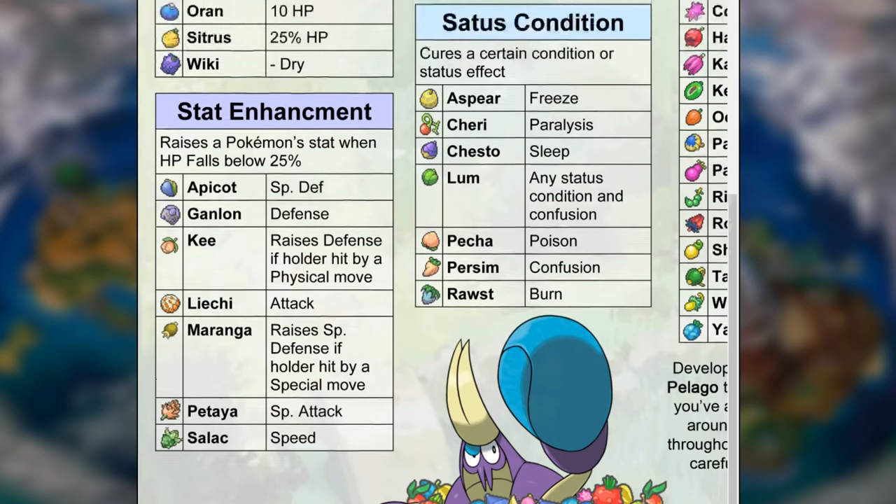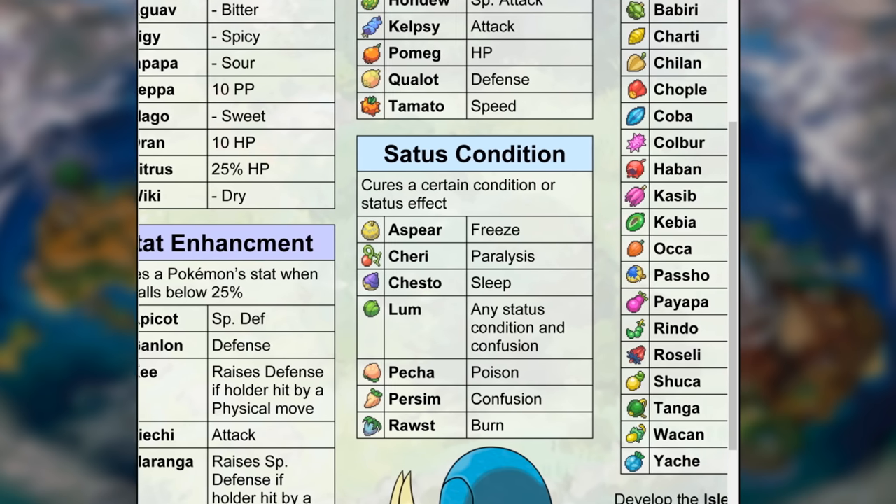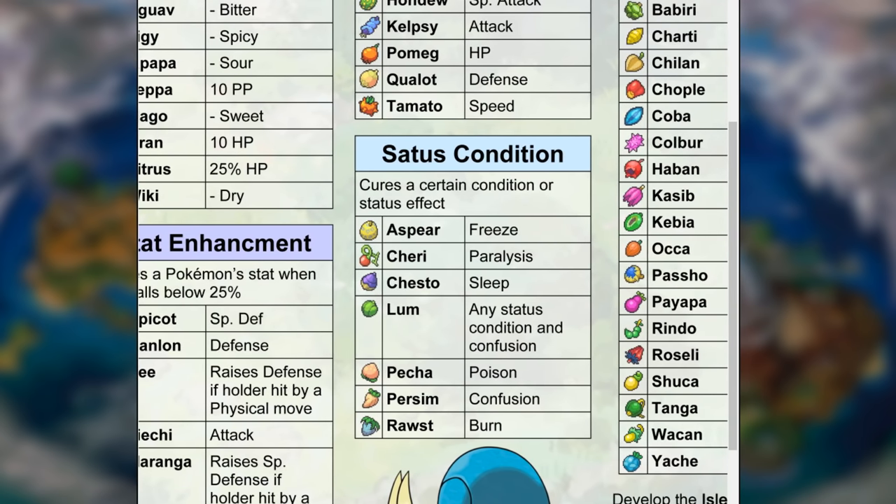Berries play a big role in the game. The next category is status condition berries, which are quite important in battling. If your Pokemon gets frozen, paralyzed, put to sleep, confused, poisoned, or burned, equipping these berries will cure that. The Aspear Berry cures freeze, the Cheri Berry cures paralysis, the Chesto Berry immediately wakes you from sleep, the Lum Berry cures any status condition including confusion — that's one I use a lot. The Pecha Berry removes poison, the Persim Berry removes confusion, and the Rawst Berry removes burn.